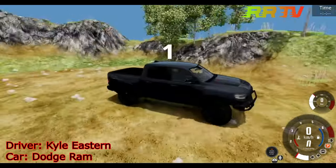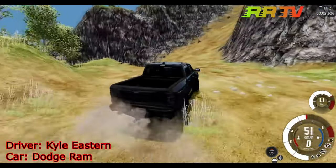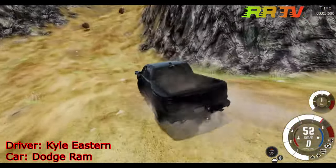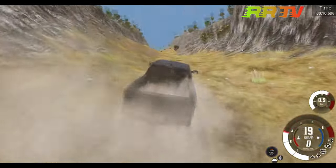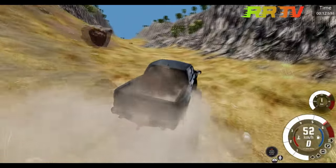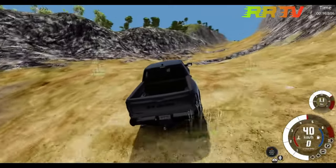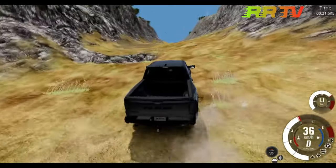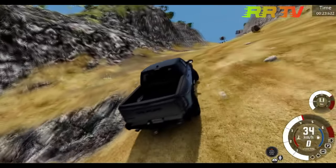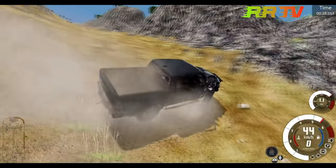Now we have Carl Eastern in the Dodge Ram — very fast start! These are really tough trucks in real life. Looks like he avoided those rocks really well, going 40 km/h with no real issues yet. Then — hard hit on the front end of the truck!